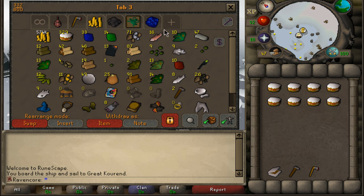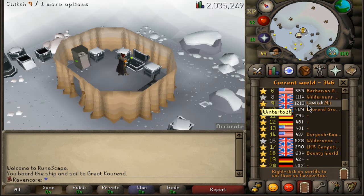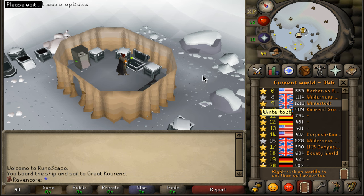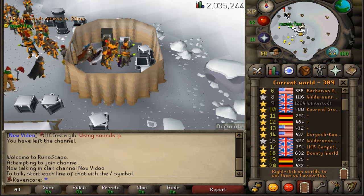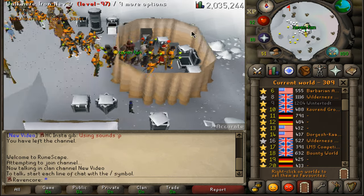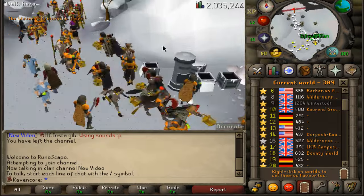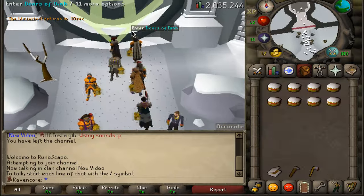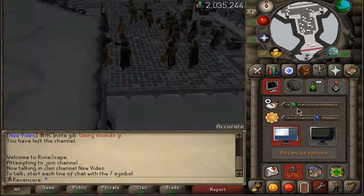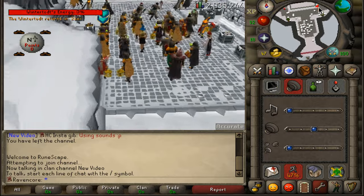Now I'm going to hop to world 309 and show you guys a quick game of Wintertodt and what it's going to look like. The game is going to start in 20 seconds. One pro tip: go into your sound menu and really crank up your sound effects — this is going to tell you when you need to repair the brasier.